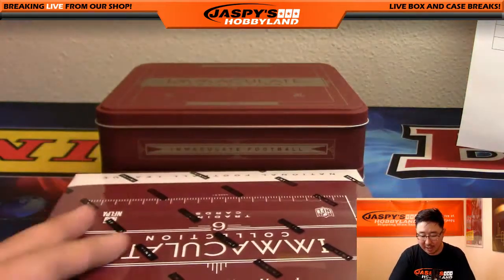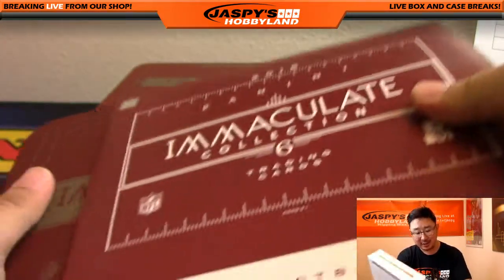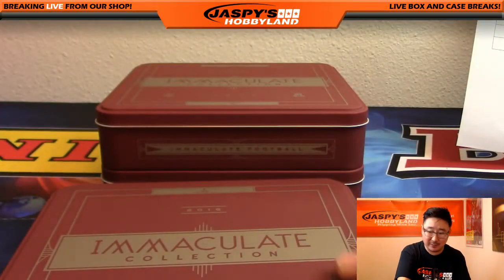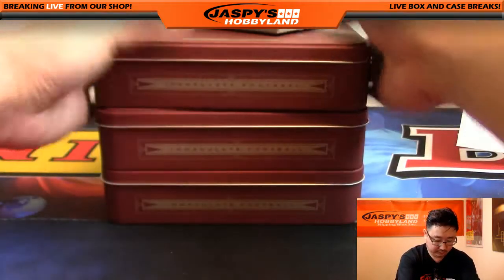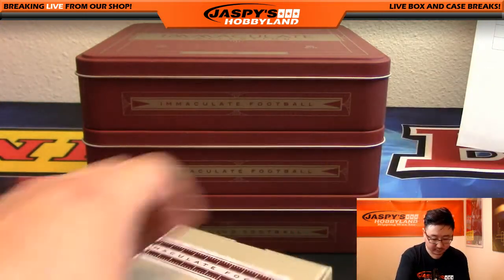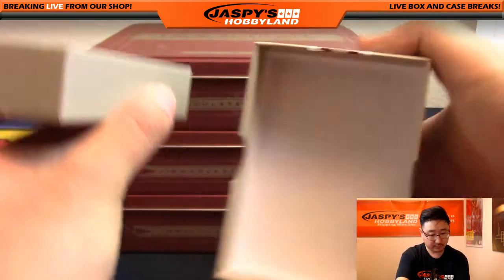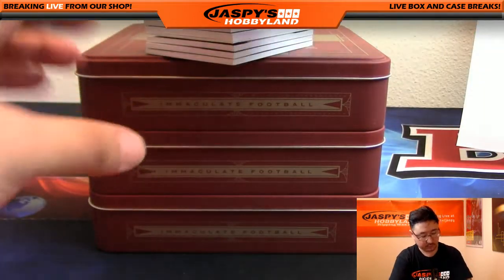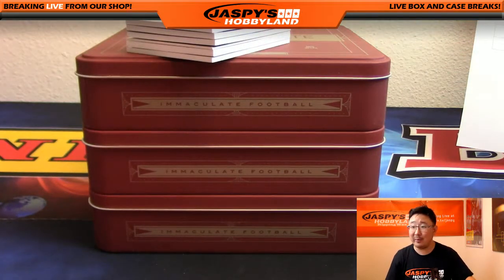Last box in this random division break — just a three-box break. If you do the math, it's about $38 to $39 a team, so it's like buying four spots in a half-case random team break. Join the next divisional on jazpiecehobbyland.com. This is the first half of the case. Kev California already being Mr. Negative — 'I'm pretty sure I'll get nothing good the rest of the way.' Well, we'll see.